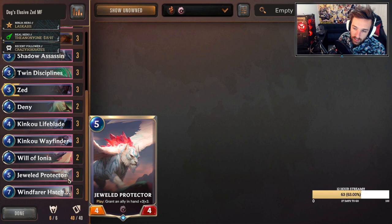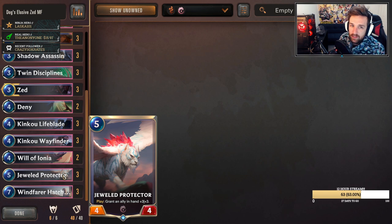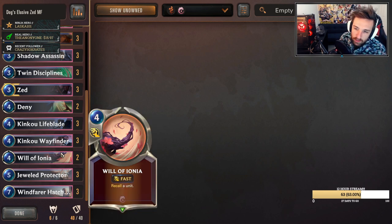Jewel Protector can make for good buffs on key units, especially landing it onto a Lifeblade, which can sometimes help you against aggressive decks as well as continuing the tempo. You're developing while buffing, and it keeps building pressure. You'll oftentimes find yourself buffing an elusive unit just to guarantee more damage and smacking them in the face. Will of Ionia is a pretty crazy card and we're in Ionia, so we run Will of Ionia.